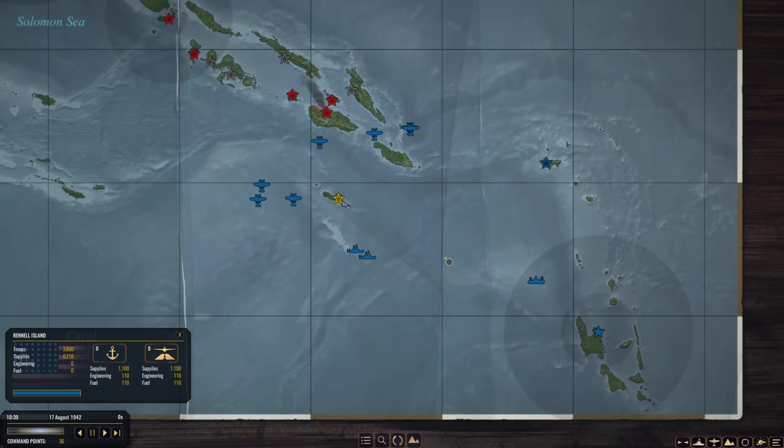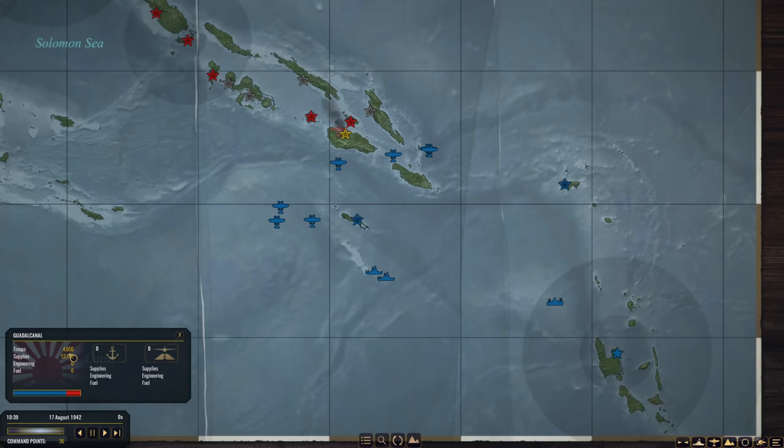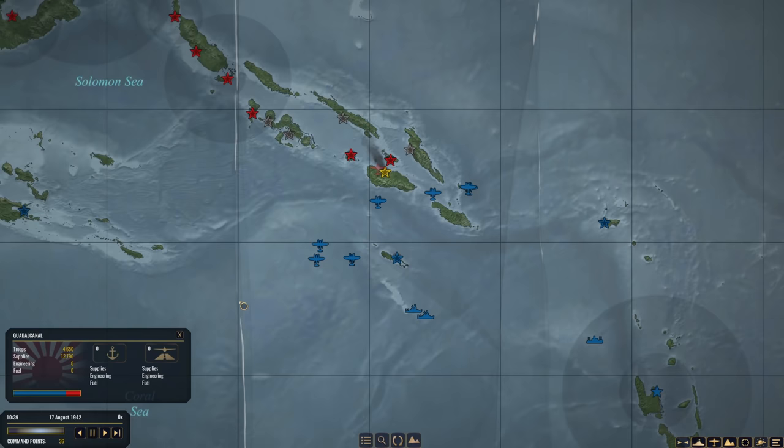Also, this convoy is all loaded up with fuel and engineering supplies. Half of me wants to just drop this off on Guadalcanal. I may also send Task Force Three — load troops onto them and send them up there to give a few more troops, because it looks like we are losing quite a few men. That's the current plan.